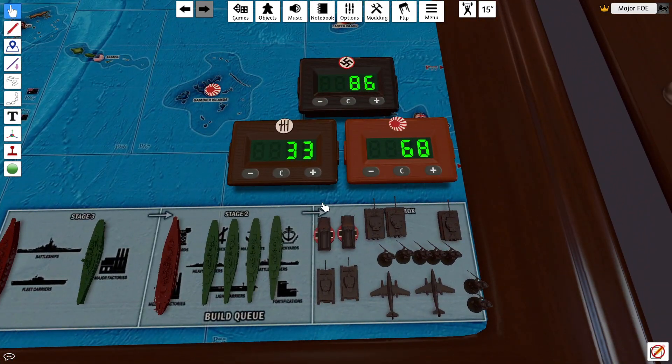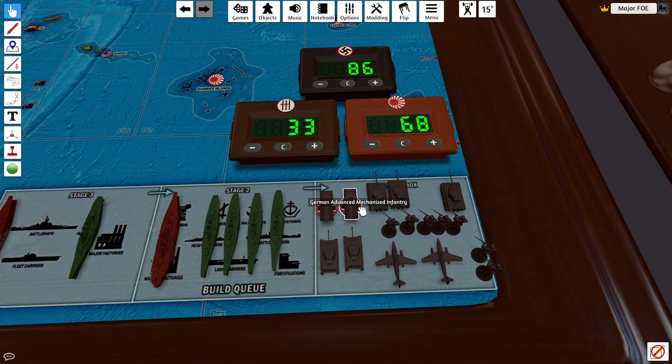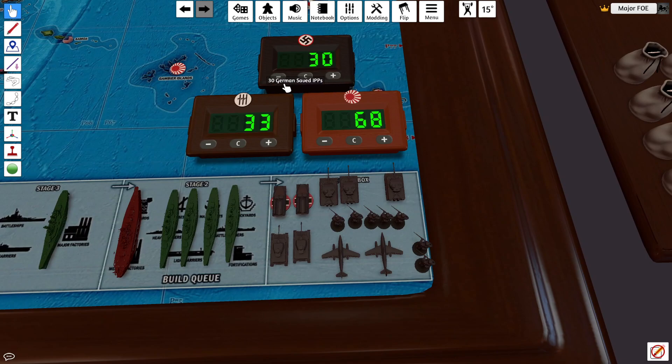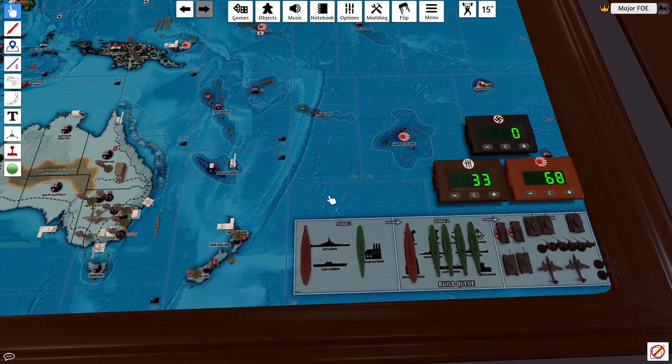Let's go to buys. An advanced mech is $4 and a medium armor is $6, so that's $10. We're doing that twice, so that's $20, bringing us to $66 from $86. Two heavy tanks at $7 a piece — that's $14, brings me to $52. A Tiger tank, also $7, brings me to $45. Five infantry at $3 a piece is $15, brings me to $30. Two more infantry at $6 brings me to $24. Two jet fighters at $12 each — that's $24.